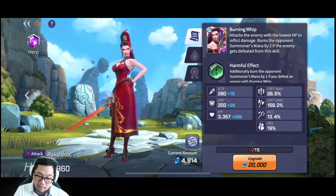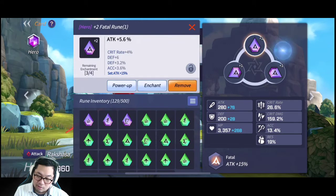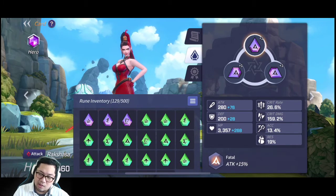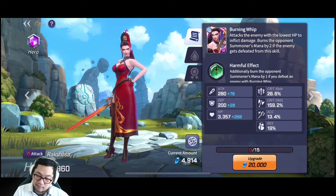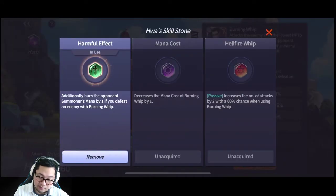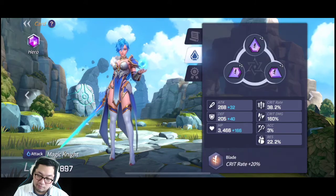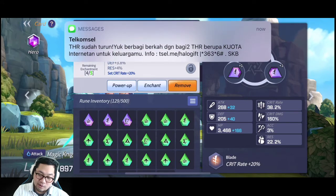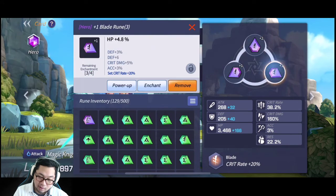For Raksasa, I put an attack rune. I'm not sure whether critical or attack rune is better, but I use attack rune because I need to deal a huge amount of damage — if monsters die, I can get the harmful effect. For Lapis, which is most people's favorite hero, I use a crit rune because I'd like her to deal critical damage every time, so I put the critical rune.